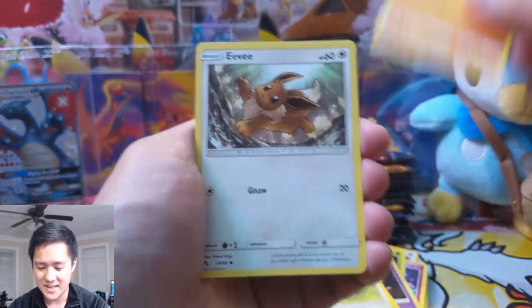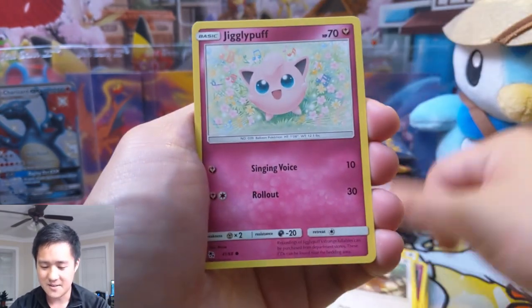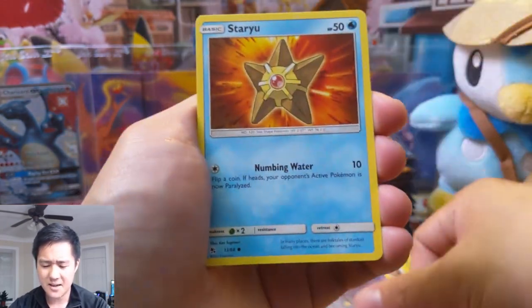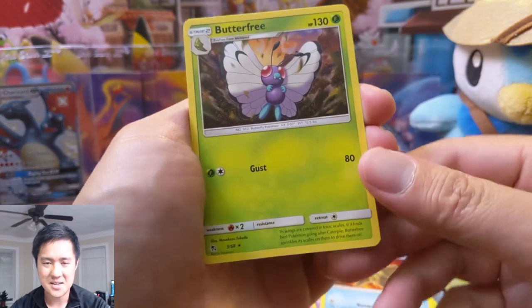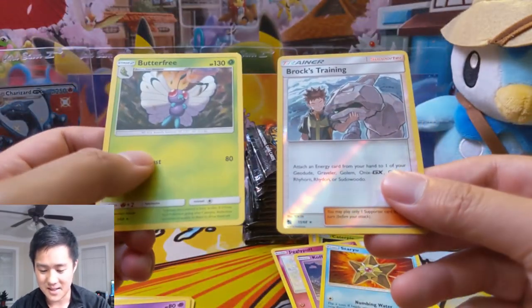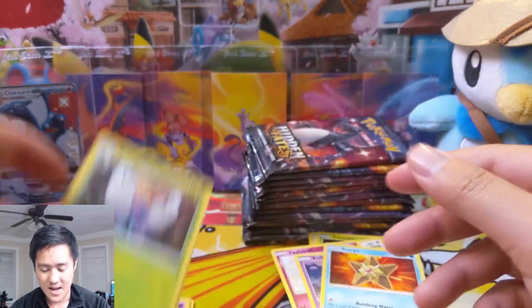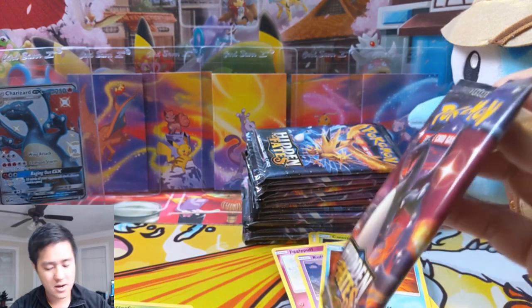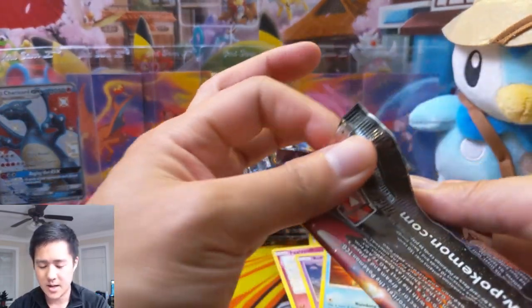Something interesting they did for this set is kind of have two lists. I did have a decade-plus hiatus from the Pokemon TCG but I'm willing to bet that's the first time they've done something like that — where they have two different sets. Butterfree and Brock. So far the opening is going okay, got like three hits, no shiny GXs yet.